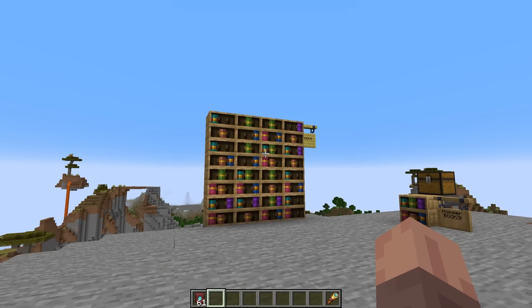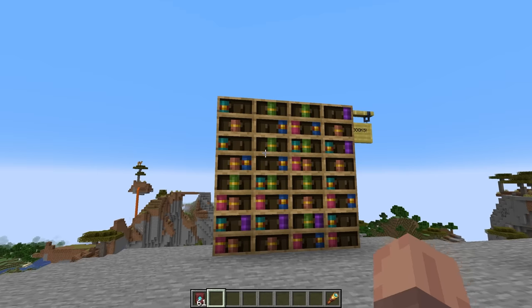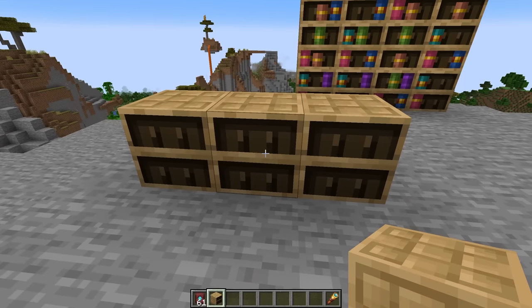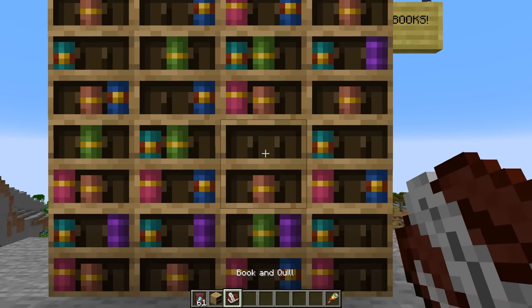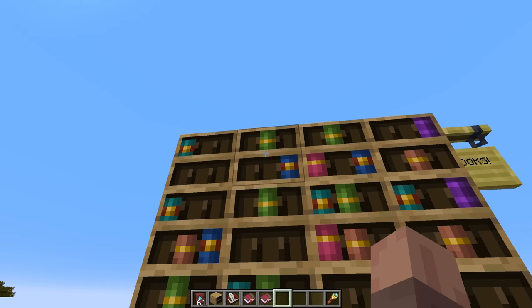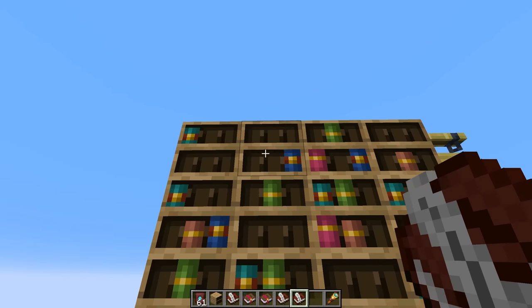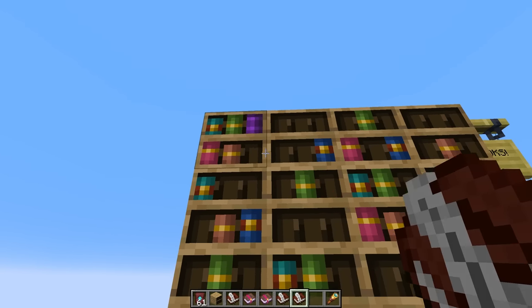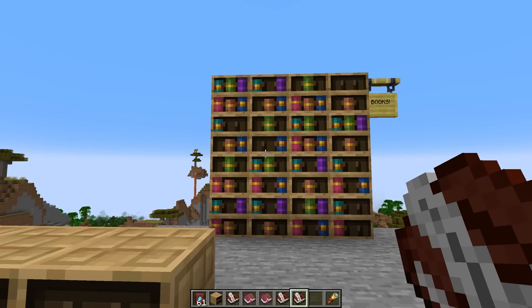In one of the first snapshots after the Minecraft Live event, bookshelves got a new feature. This is the chiseled bookshelf — you can place it empty and fill it with different kinds of books. You can specifically take out individual books: a book and quill, an enchanted book, and so on. You can select the exact book you want from the shelf and place books wherever you want inside it, which is really convenient and looks great.